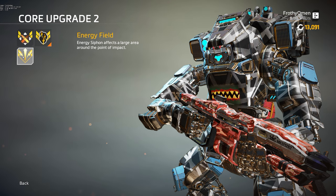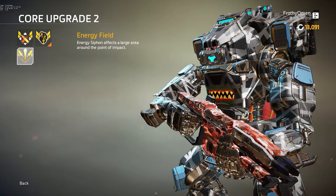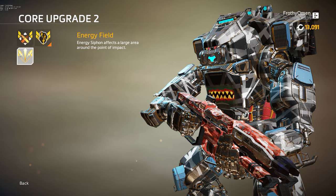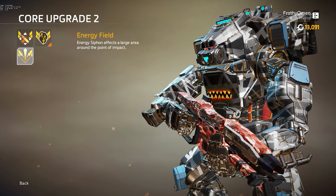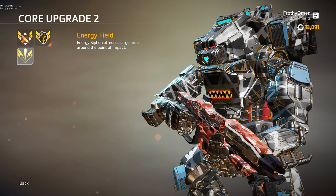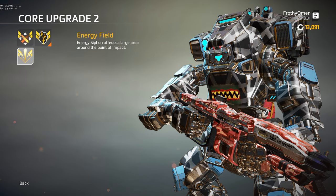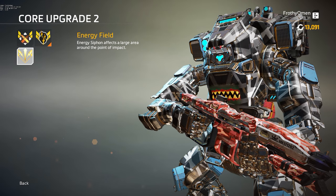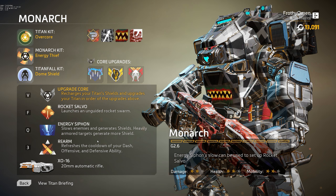Energy Field is the third option for core upgrade two, and this is probably your bread-and-butter pick for a lot of people. This will allow Energy Siphon to affect a large area around the point of impact. Now, this does not mean you can steal shields from multiple Titans — you can only still affect one Titan with the primary effect of that Energy Siphon ability. However, the arc effect will spread to other Titans in the area. So it gives you an AoE where every Titan nearby will be affected by the arc effect. I do think this is a very solid ability — it's really nice for aggressive builds and is worth your time to pick up and use.